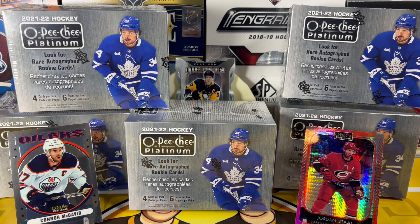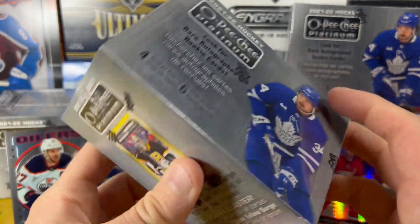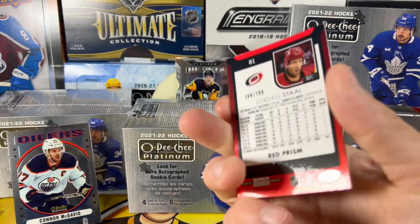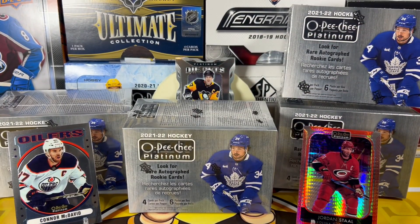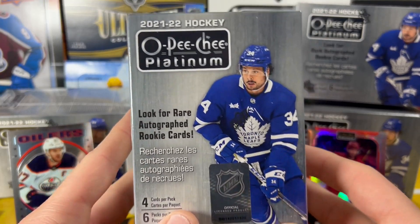What's up everyone? Welcome back to Twinning Collectibles. This is Evil Twin. Today we have the finale of our OPG Platinum Blaster Case. We got the case, we had 20 blasters, we've opened 15 so far. Got some pretty cool cards, some cool die cuts, a McDavid retro. Our lowest number card so far is the Stahl Red Prism out of 199. If you haven't checked out parts 1, 2, and 3 yet, go ahead and check those out. We got five more blasters, let's get into it.